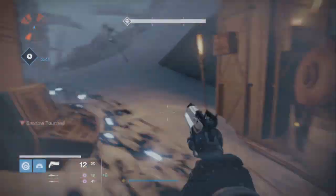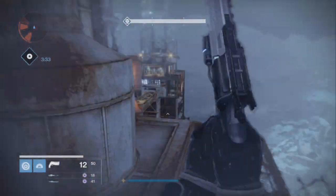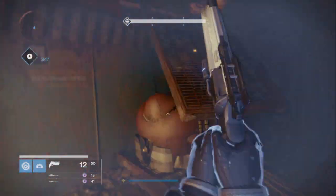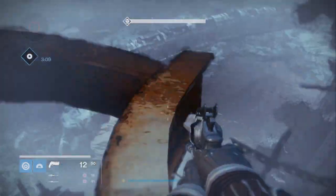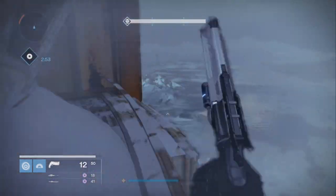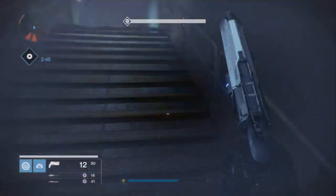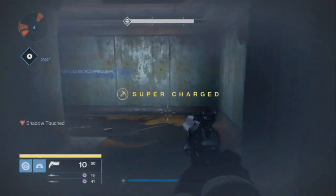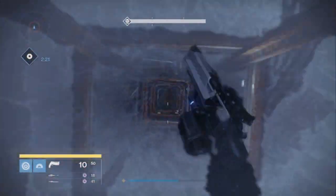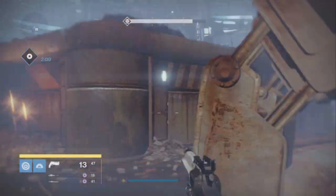You are on a four-minute timer to scale the whole tower — which sounds like it's going to be challenging, but it's literally not. You can just run through the whole thing, skip all the enemies. You do not have to fight them. I took a shortcut right here — there's no enemies, no one's shooting at me. You can just jump around, it's really simple.